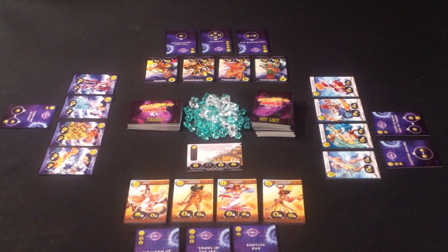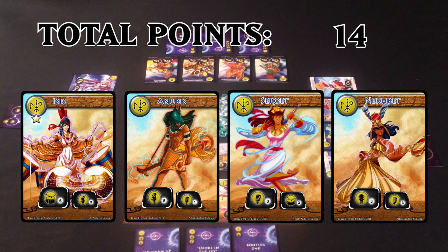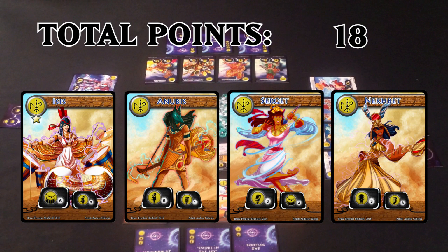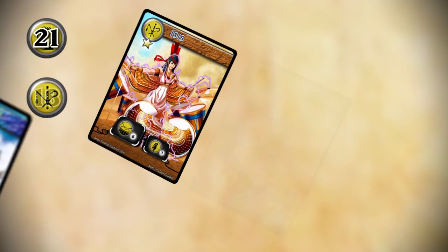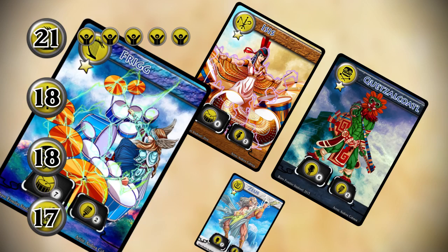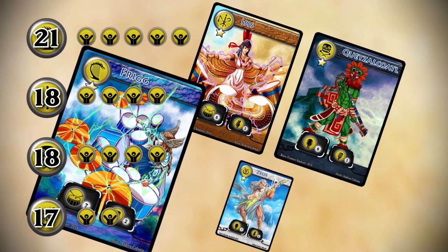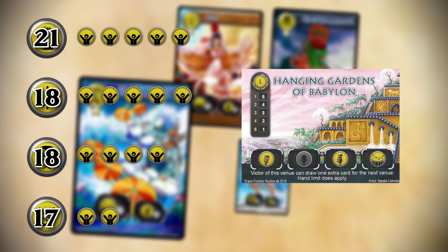At this point, all the values are tallied up. Let's use Isis's band as an example. First, add up any primary skills that can be used at the current venue. Any band member that doesn't use their primary skill may use their secondary skill if it can be used in the venue. Then all set list cards are totaled. Isis's band total is 18. Now all bands compare their scores to see who performed the best. First is Freak with 20 points. Isis and Quetzalcoatl tied for second, and Zeus came in last. With the tie, both second and third place points are added and split between both players — Isis and Quetzalcoatl each earn 4 soul points. If any set list cards have souls on them, those players collect those now. Since Freak is the winner of this round, she gets one extra set list card for the next venue.